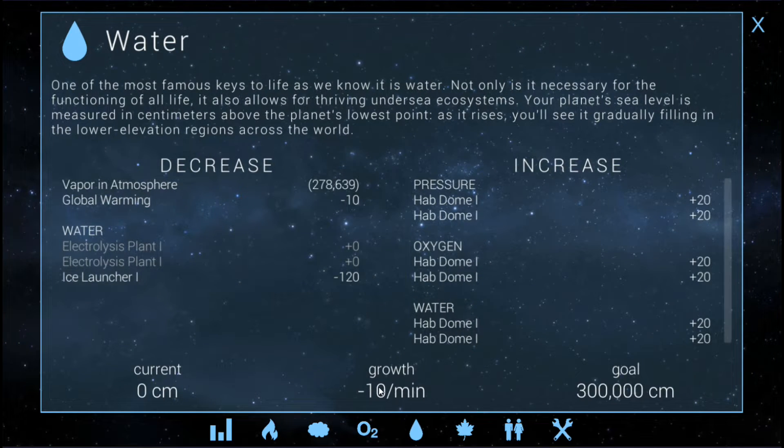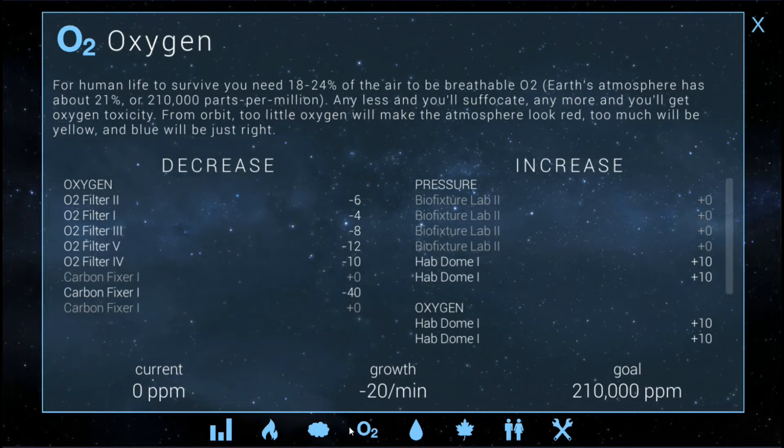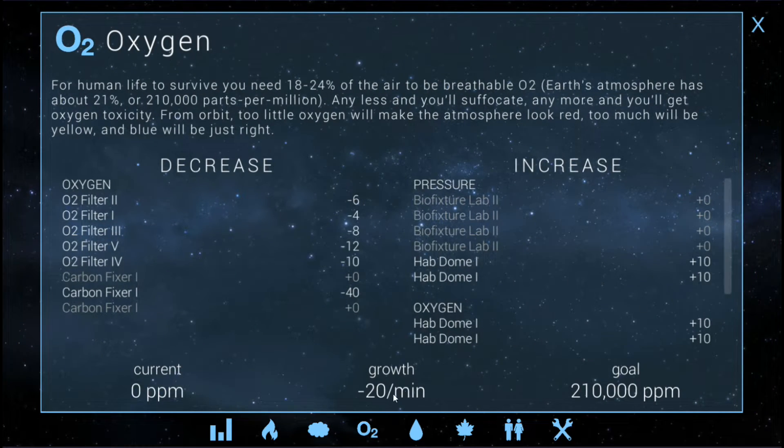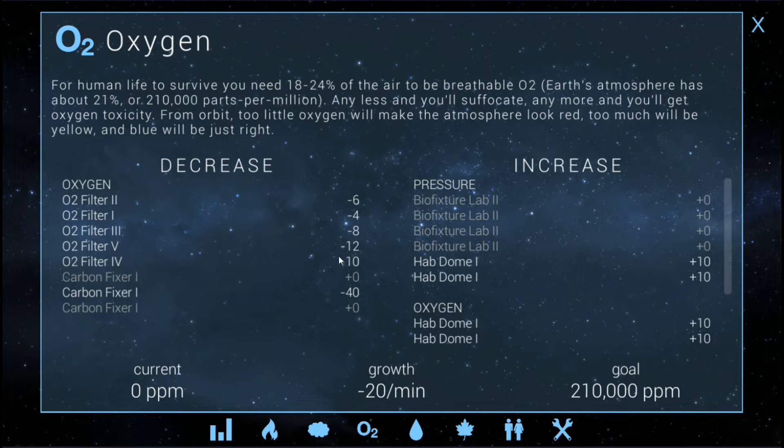Water now is the next one — we're minus 10. The hab dome will put us at plus 20. So the oxygen is plus 10, meaning we'll still need to turn off some of the O2 filters, and we can do that. If we turn off the minus 12 and then regulate the others, we'll be zeroed out anyways regardless — we can basically zero out. The water now will give us plus 20.